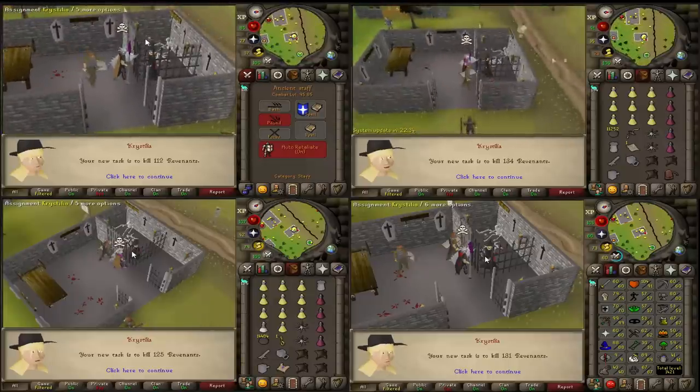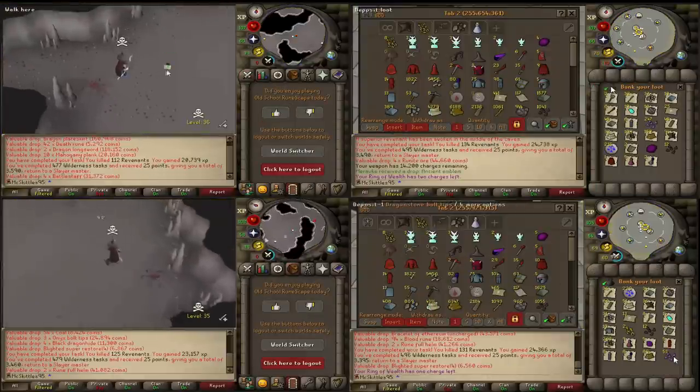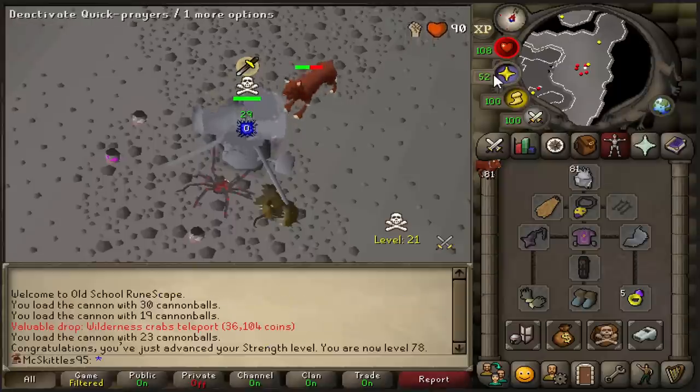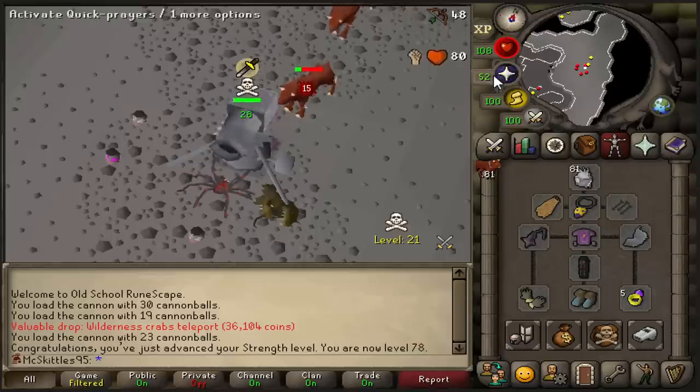After this, I got assigned and completed four Revenant tasks. But as always, never lucky. 78 Strength, and these levels are going so fast with this mace. I love it.